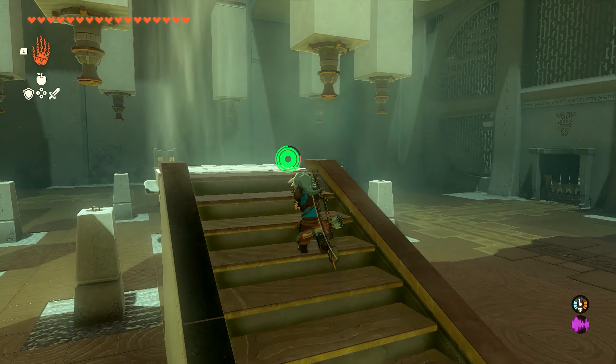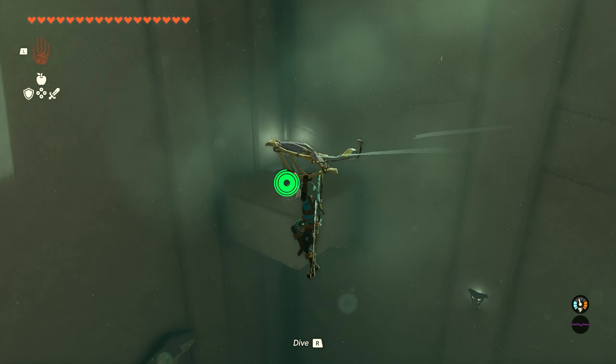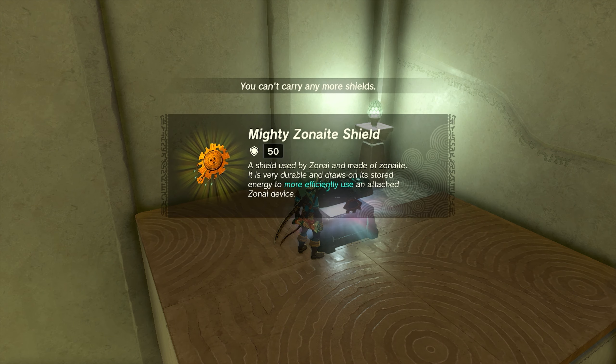And once you get the fan going, we can come up the ramp and we're going to fly up. We're going to first come over here to the right side, and right over here on this platform we're going to have a chest.